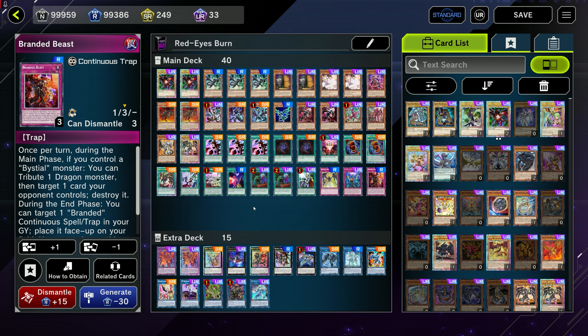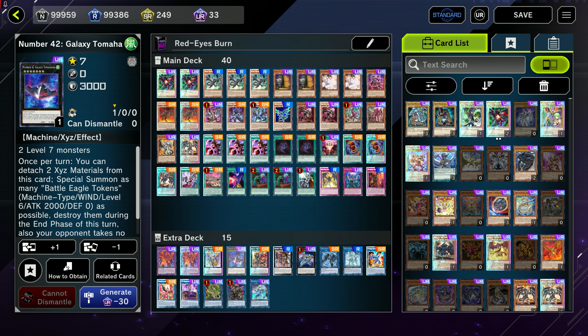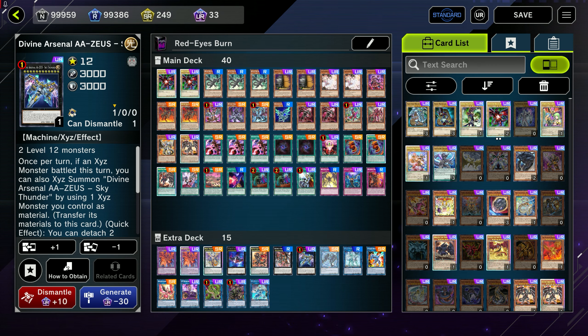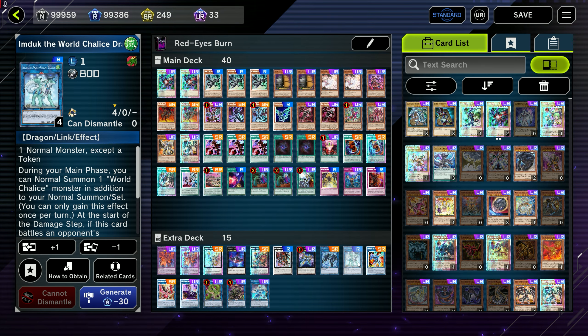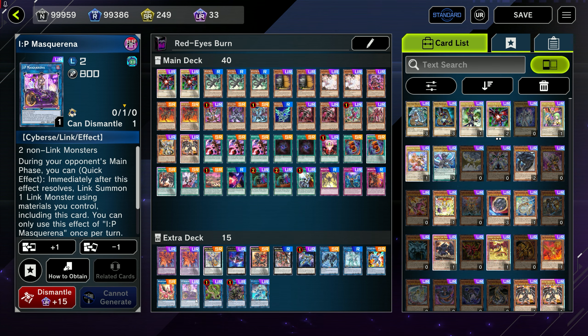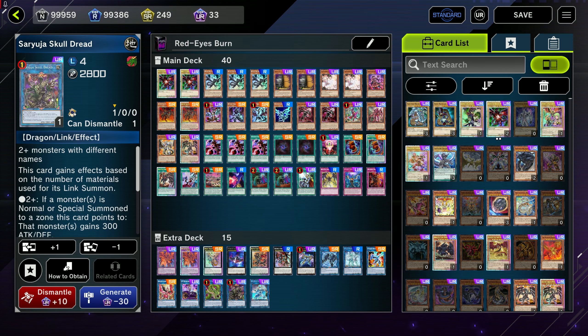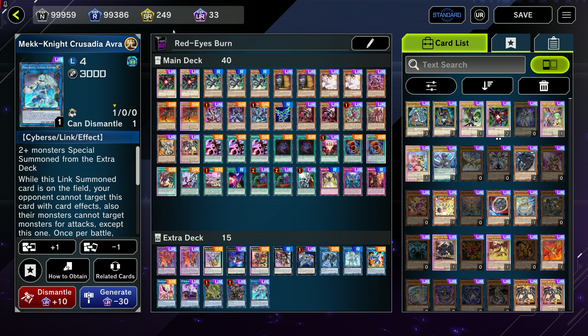We have two Meteor Black Comet Dragons, one Hieratic King of Atum, one Number 42 Galaxy Tomahawk, one Flare Metal Dragon, one Dark Armed the Dragon of Annihilation, one Zeus, one Link Spider, one Imduke, one Striker Dragon, one Nightmare Phoenix, one IP Mascarena, one Predaplant Verte Anaconda, one Saryuja Skull Dread, and finally a Mech Knight Crusadia Avramax.